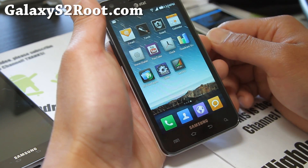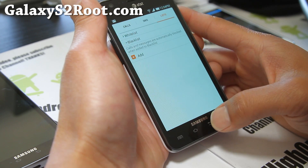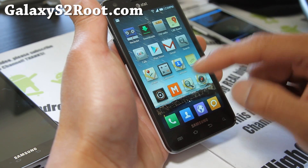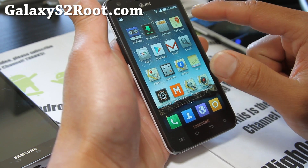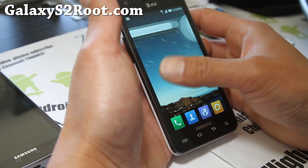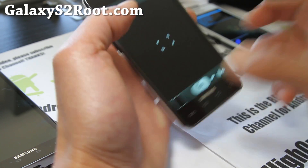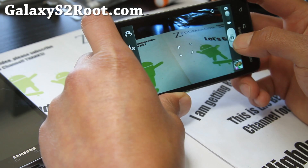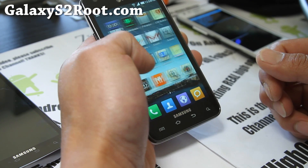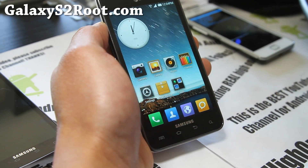Some of the apps that come with MIUI: you get this Guard thing where you can block calls for certain numbers, which can be kind of cool. There's also compass, recorder, and FM radio. LVE Guard is like the root app permission manager. Other than that it's pretty much as you see it — it's a very good ROM. Runs fine. Camera's working fine for all of them, and it just gives you another experience.